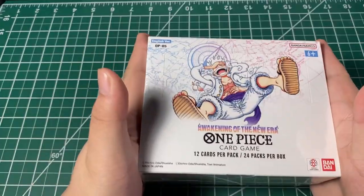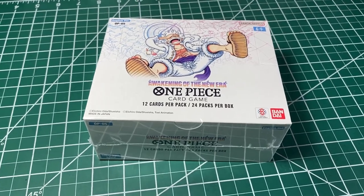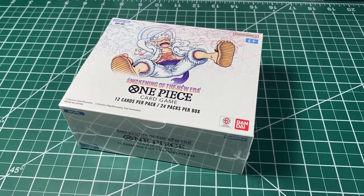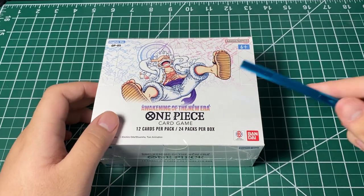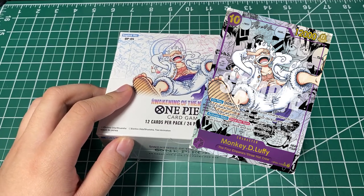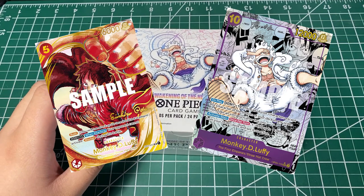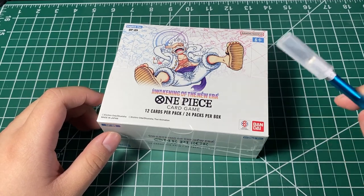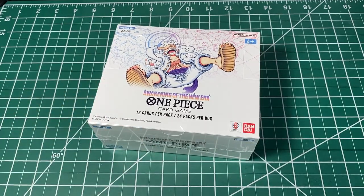Hey guys, so as you can see by the title, I got my hands on the English version of OP05. I am really excited to open this today. The chase card is still the same basically — Manga Luffy, or my favorite, the gold stamp Ichiro or the signed Luffy. I'm hoping to get that, but yeah, OP05 looking really good. Let's get this opening started.